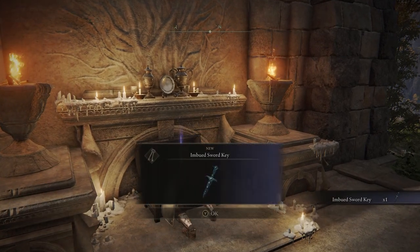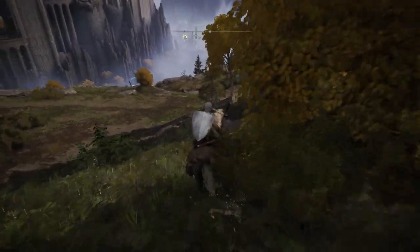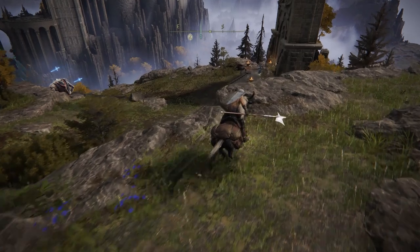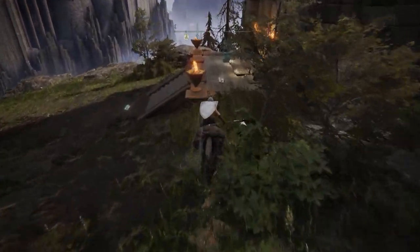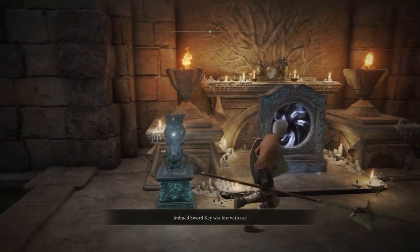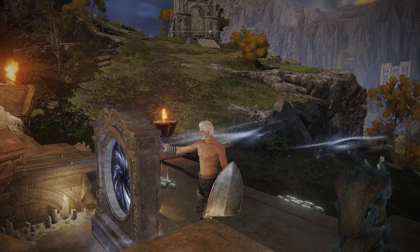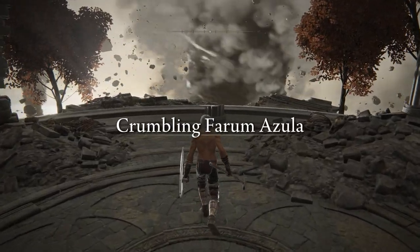At the top of the first belfry is the Imbued Sword Key. We're going to use that to activate the last one at the very bottom. What we're trying to do here is take advantage of a glitch that will get us to Crumbling Farum Azula early so we can pick up some high tier somber stones. I want to give a quick disclaimer — I did not discover this glitch on my own. I found a few YouTube and TikTok videos about it. If you know who discovered this glitch as of patch 1.04, please let me know in the comments.